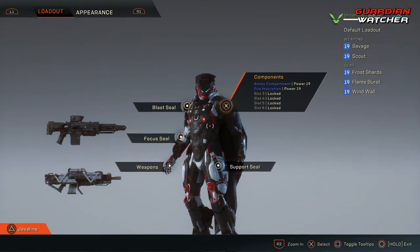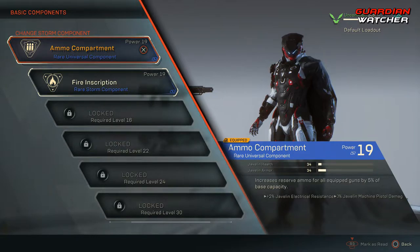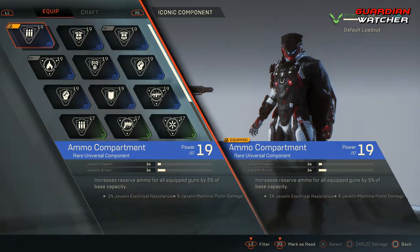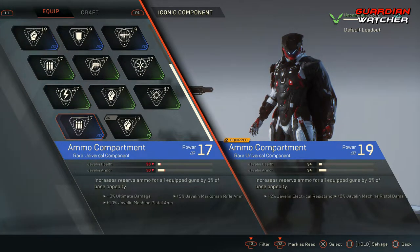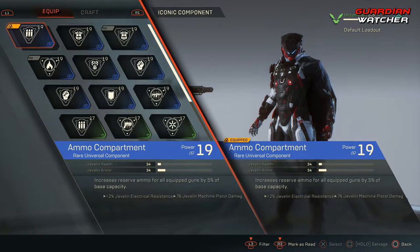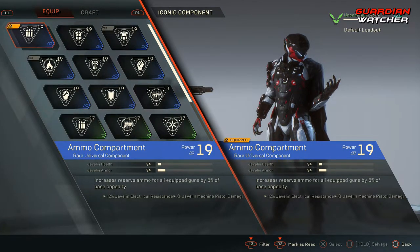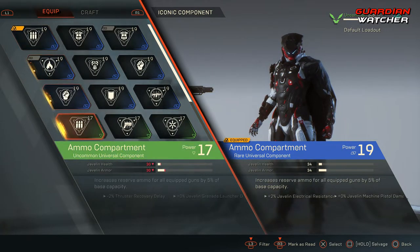We are going to go ahead and do components first. Components, as well as a lot of other things in this game, still have the rarity system on them. We can have anything from a common rarity to an uncommon, to a rare, to an epic. We can also craft these — though not in the beta. Once you go from a common component to an uncommon, things will change.